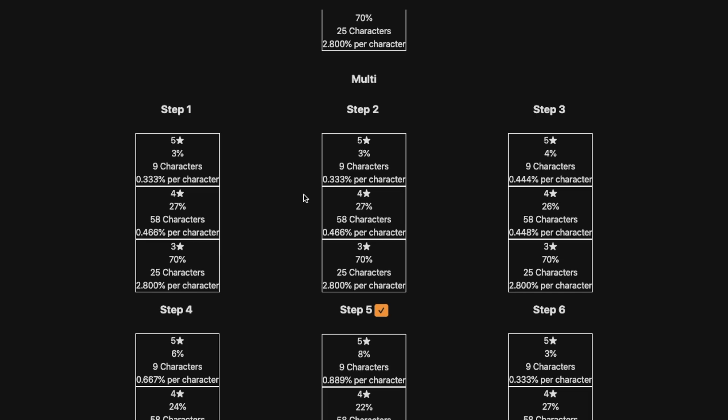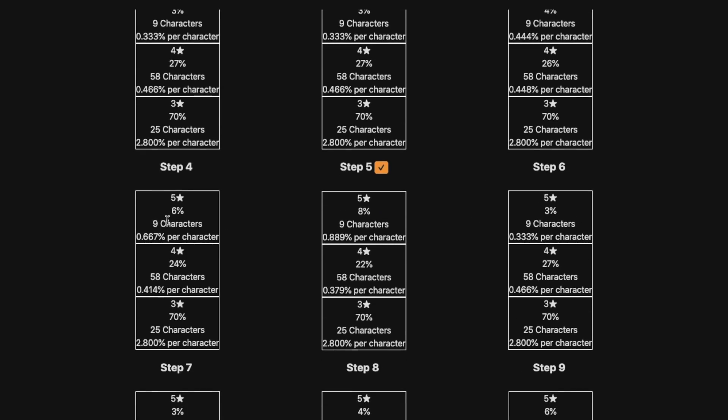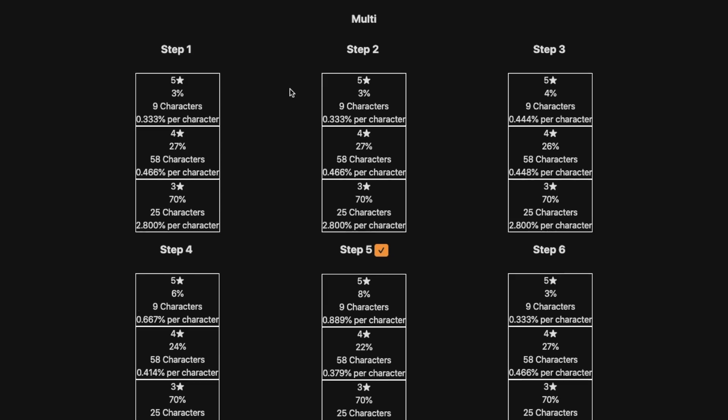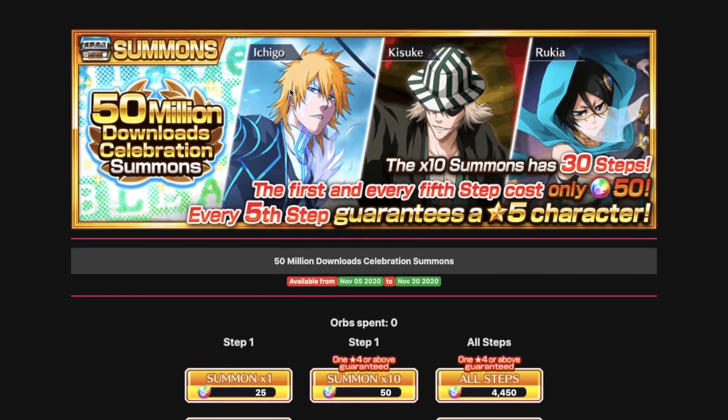So one thing you need to know about this banner is that it starts at 3%. You have to unlock the higher rates. Step 1 costs 50 orbs at 3%. Step 2 costs 150 orbs at 3%. Step 3 costs 250 orbs and the rates start to increase to 4%. Step 4 is 6% chance, giving you a 0.667% chance to get the character you want. Step 5 has an 8% rate and a 0.889% chance to get any character, plus you get the guarantee. After that guaranteed multi you go back to step 1 with the 3% rate and the cycle repeats.